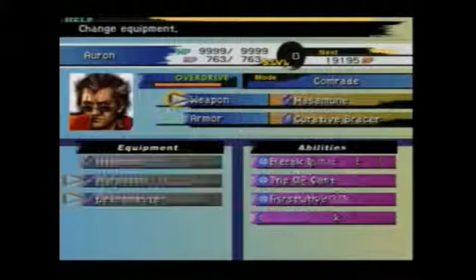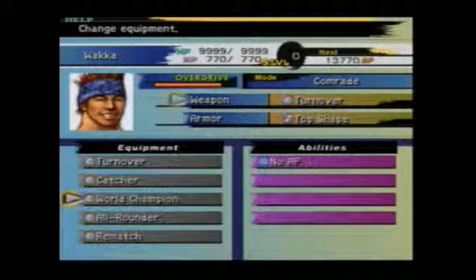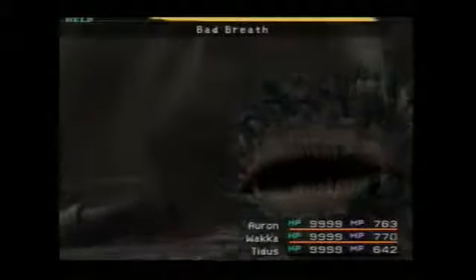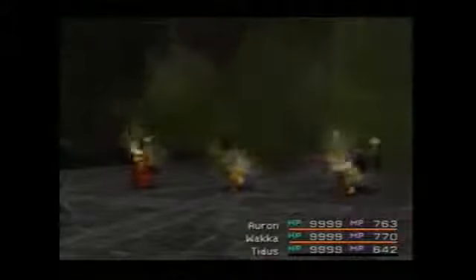Now that I'm in this area, I'm going to re-equip the catcher equipment because these platforms here have chances of spawning difficult enemies, such as the Grand Marlboro.